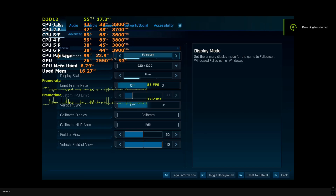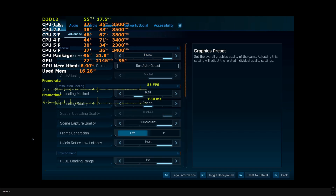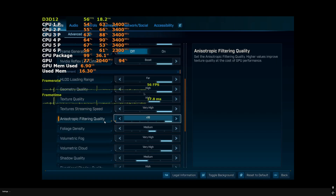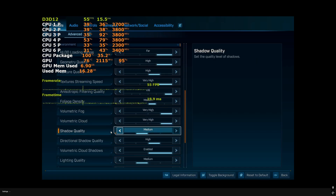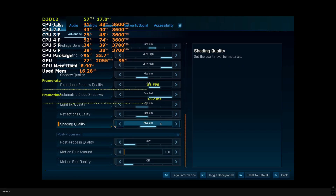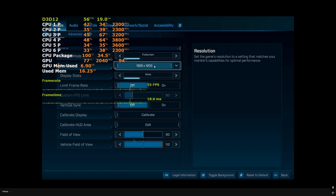Before we move on to the gameplay, here are the settings that were used. The 4060 mobile was tested at 1080p fullscreen with balanced upscaling, no frame gen. Texture quality was set to high, foliage to medium, shadows to medium, directional shadows to high, and lighting, reflections, and shading to medium. Post-processing was reduced to low, but that doesn't really make much of a difference either way.